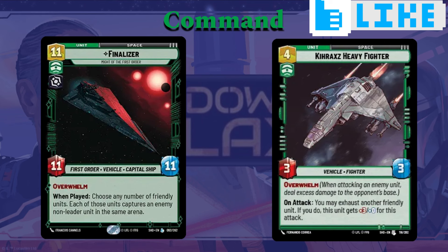Then, finally, the Finalizer. He's a big unit you may want to drop on the field. Although you're playing a lot of cheap units, you do want some bigger units if push comes to shove, and the Finalizer is a really good option. Eleven cost, eleven-eleven — or a really interesting option. Overwhelm, of course, and when you play him, you can choose any number of friendly units, and each of those units captures an enemy non-leader unit in the same arena.